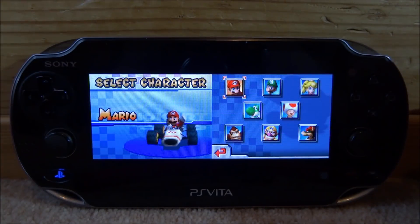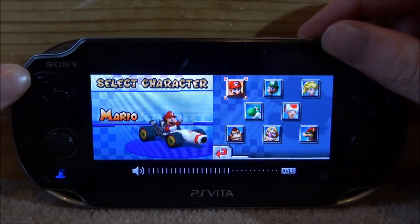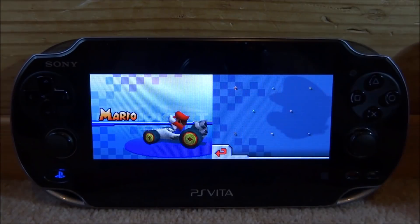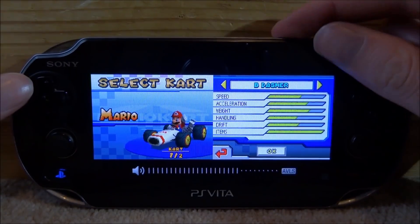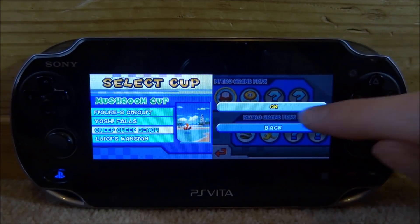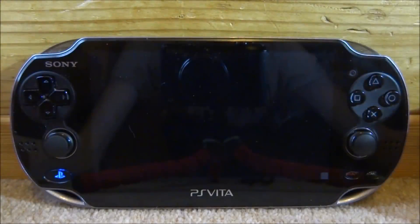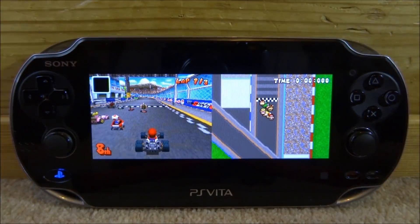We're on the character selection menu now and as you can see it is really slow. I'm not even sure if this has working sound, which is another reason not to play this. Let me try and start a race. I'm not actually sure if it's going to work — it might even crash. Normally it would be doing the countdown right now, but for some reason it's not. Oh, there it goes — it's actually coming up, just insanely slow.